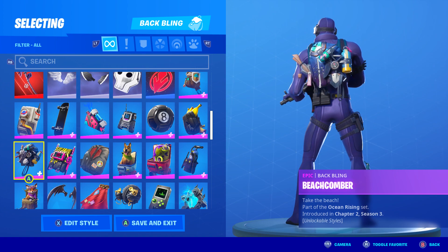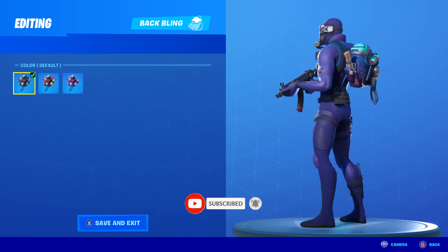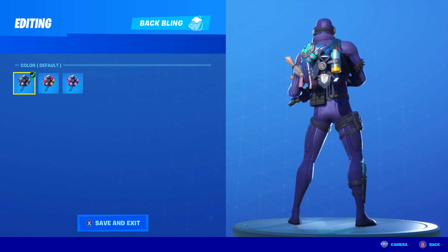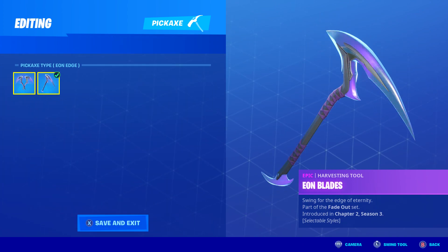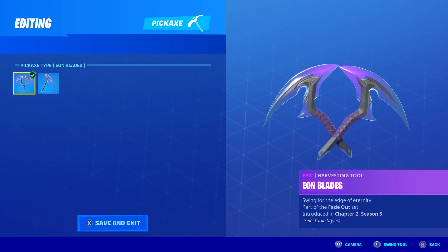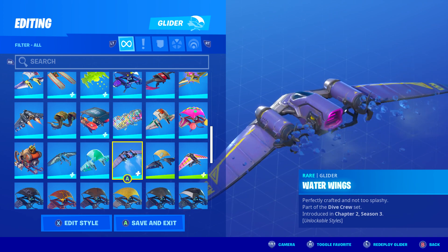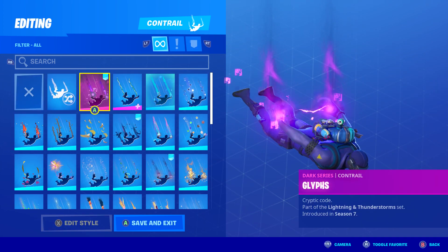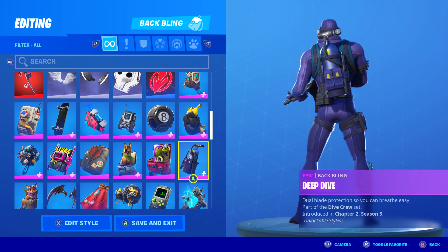For the third skin combo, for the backbling I went with the Beachcomber, introduced in Chapter 2 Season 3. I chose the first style — it has a little purple and blue in it, looks pretty cool since this guy's a diver with all his tools. For the harvesting tool I went with the Eon Blades, also introduced this season, and I chose the Eon Edge style, not the Eon Blade style. For the glider I went with the Water Wings, introduced in Chapter 2 Season 3 — it's his glider and it looks nice. For the contrail I went with the Glyphs, introduced in Season 7, and for the wrap I went with the Gemstone, introduced in Season 8.